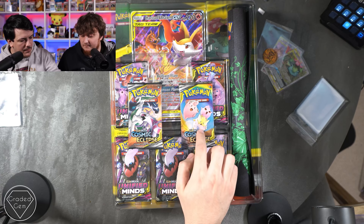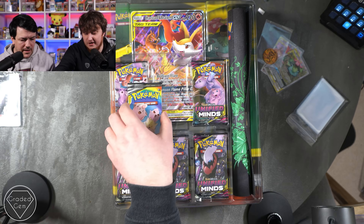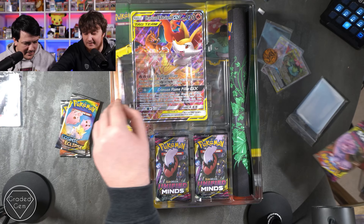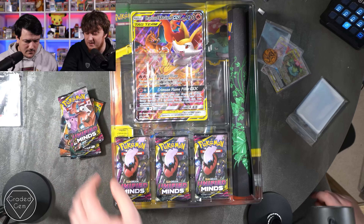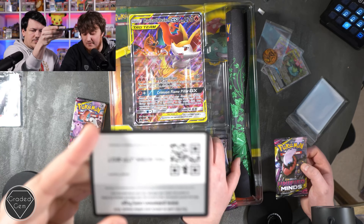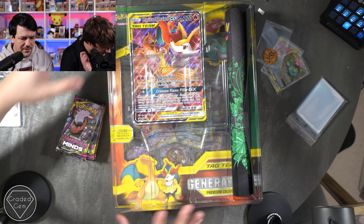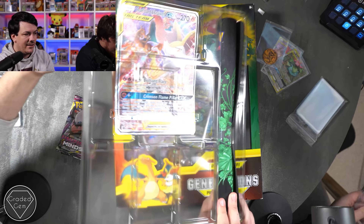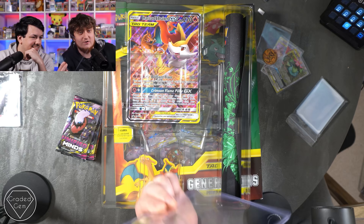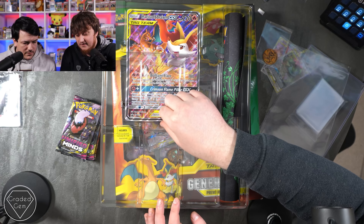We've got two Cosmic Eclipse packs, which I'm really looking forward to. We've got five Unified Minds, which is the Mewtwo and Mew set. There's a big code card there. And there's a good old bend in that jumbo. What would straighten it out is a jumbo top loader and a jumbo sleeve, which are really, really difficult to get hold of — but you'll never guess who will be stocking them soon.